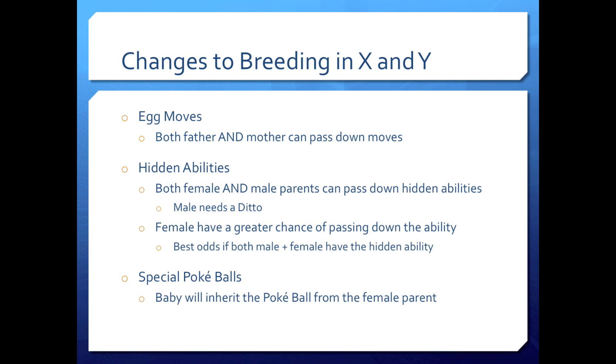Changes to breeding in X and Y. Egg moves: both the father and the mother can now pass down egg moves — that used to be a father exclusive. Hidden abilities, also known as dream world abilities, are now called hidden abilities because you can get them outside of the dream world. Both female and male parents can now pass down hidden abilities — that used to be a female exclusive.